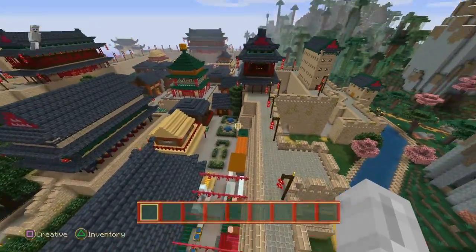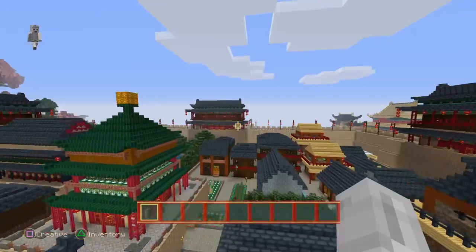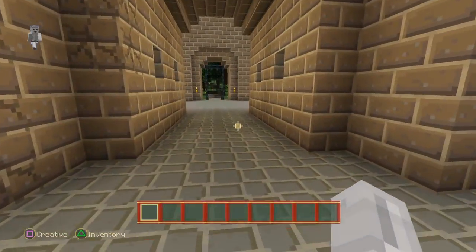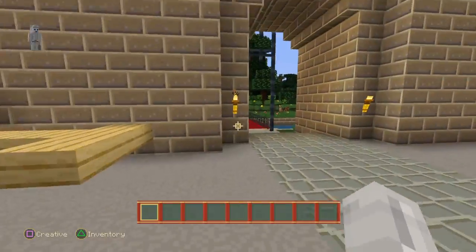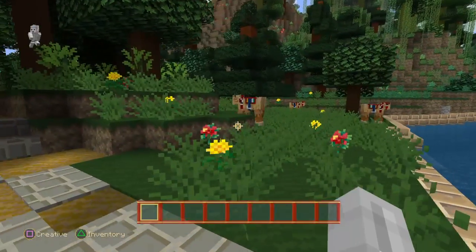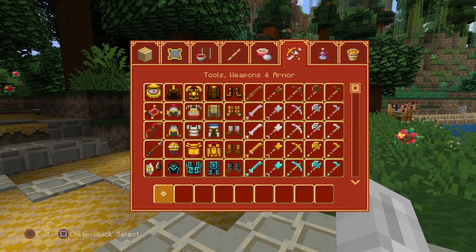Lots of buildings in there — shops and everything, very detailed. They did a good job on this. I'm gonna go out this gate and see what I can find. I've been in this world before but I'm not very fluent in it. There's a nice gate right here though. Some of the textures are weird; I like some of them.